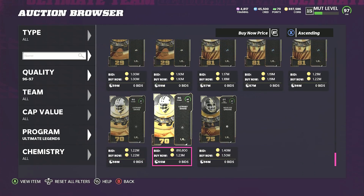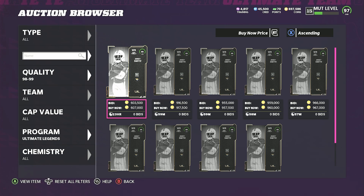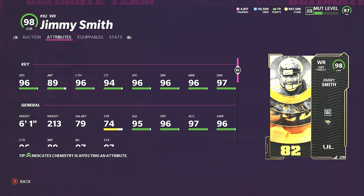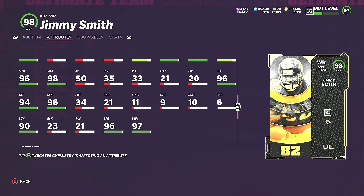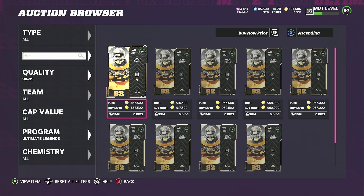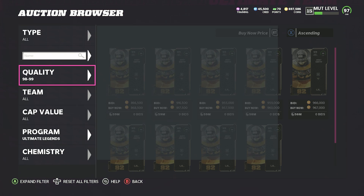The LTD Jimmy Smith is a 98 overall — he's down to 600k. Should I flip him? Probably not — if he doesn't sell I'm screwed. His stats: 96 speed, 96 catching, 94 catching in traffic, 96 spectacular catch, 96 short, 96 medium, 97 deep, six foot one, with 96 spin and 98 juke move. He's probably a top three receiver in the game with route tech baked in.